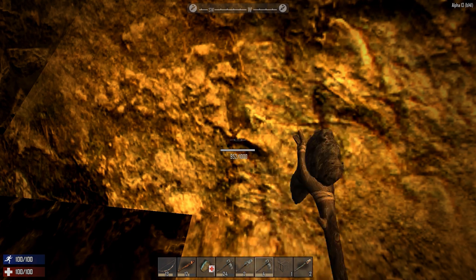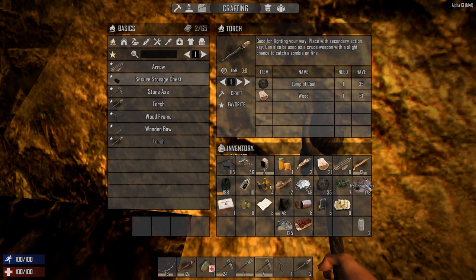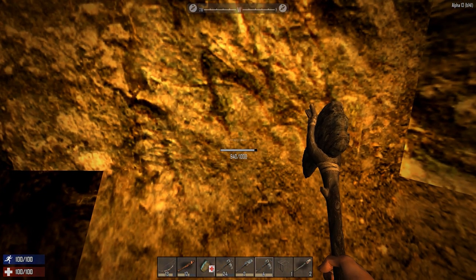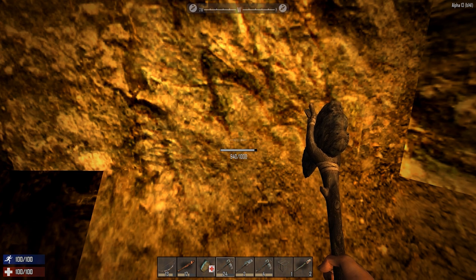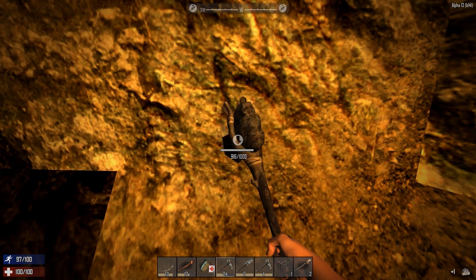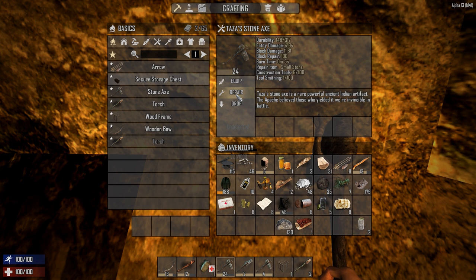Here's the problem: I mined out 24 block damage worth with this axe and I got about five iron fragments from that 24 hit points out of an iron block. But when I used Taz's stone axe, one hit took out 24 units but I only got two or three units of iron. I think they need to relook at this - maybe have another stat. There's block damage, which is how quickly you break the block, but sometimes you just want to break a block out of the way, not always mining for resources.